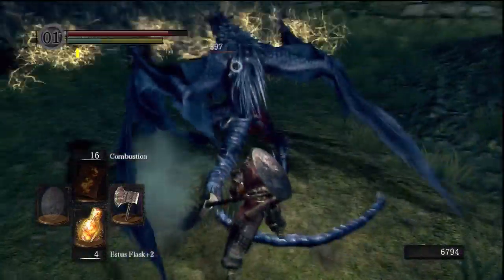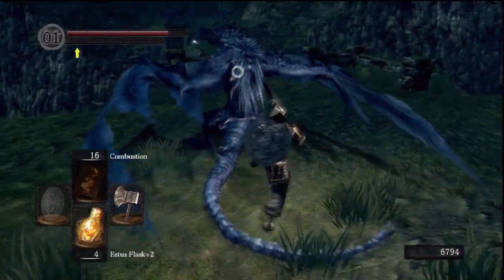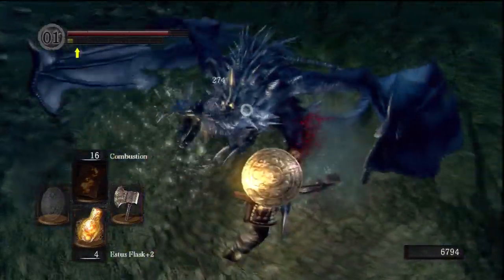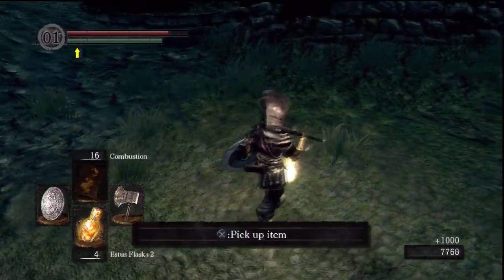We're off to chance drops now. This is a drake in the Valley of the Drakes. Increase your chances with 10 humanity and the Covetous Gold Serpent Ring, and you might just get lucky.